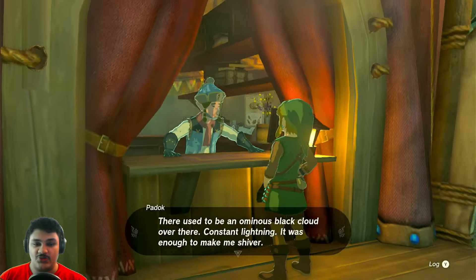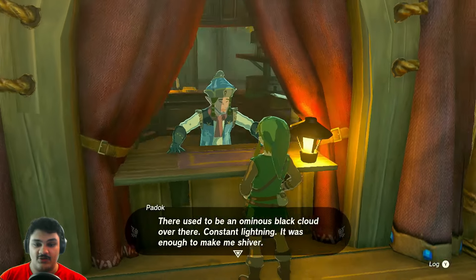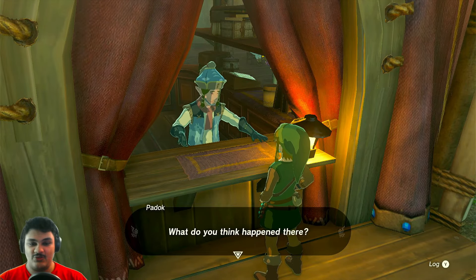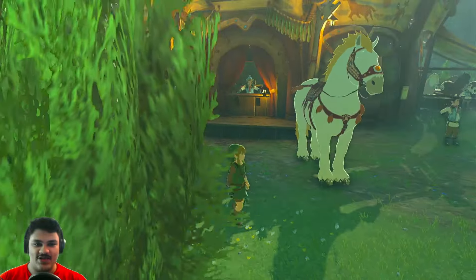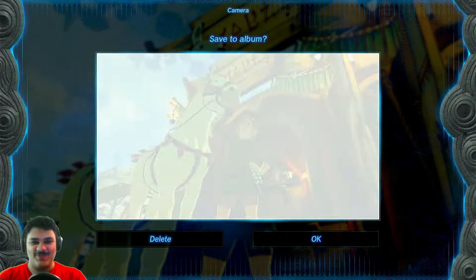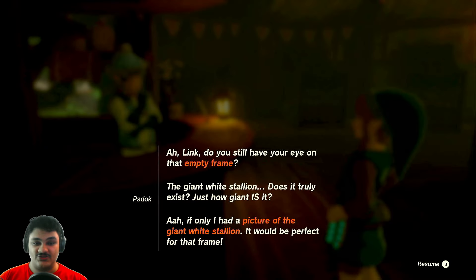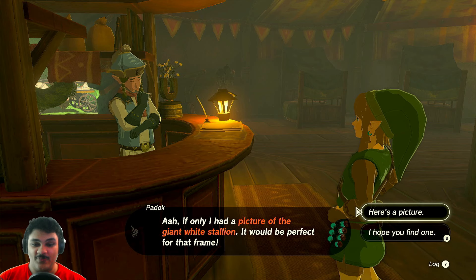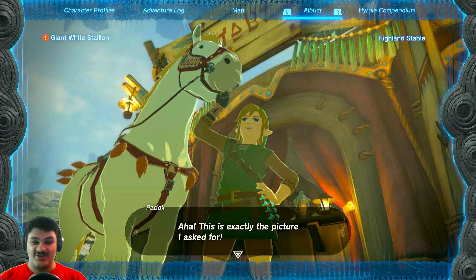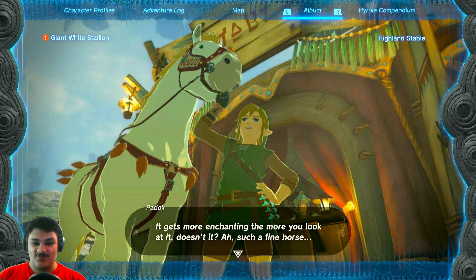I wish I could take a selfie while on the horse. 'Have you looked at the sky to the northeast? There used to be an ominous black cloud — constant lightning — it appeared after the upheaval but then one day poof, it disappeared. Now there's a floating island.' You know what, I'll even get the horse in the picture — we'll take a big old selfie together! We got him in the background, Link has to be happy. 'Giant white stallion — does it truly exist? It's literally right there in front of you. Here's a picture — this is exactly the picture I asked for! It gets more enchanting the more you look at it.'